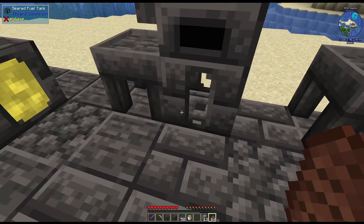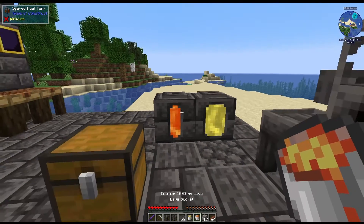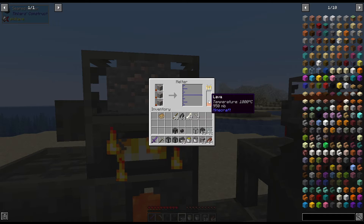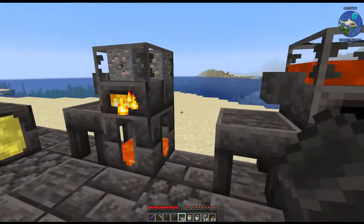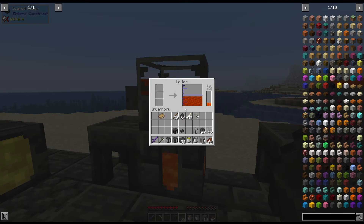This is the seared tank I mentioned. If I take a bucket of lava and place it in here, now we have fuel and it shows on the side. It holds the same amount and you can still only cook the same amount. With lava it does cook faster, as you can see, compared to coal. So as soon as you can get lava, I highly suggest it — it's such a big time saver.